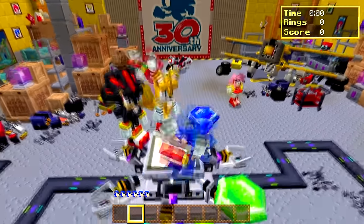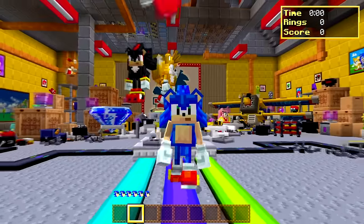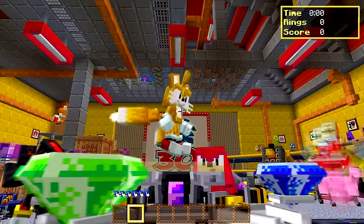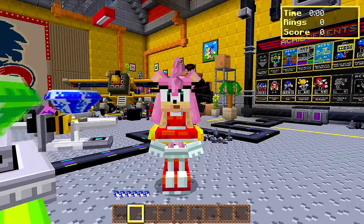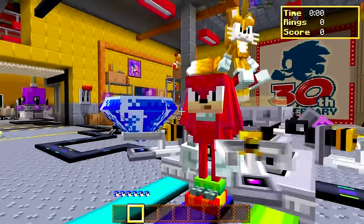Hey guys, what's going on, it's your boy Sonic and welcome back to another episode of Minecraft Sonic DLC. I am here with all my friends — say what's up guys! Look at Tails, he's busting a move. You look absolutely ridiculous. Shadow, do not say that. He does though. Hey Sonic! Oh my goodness Amy, what are you doing? You just broke both your legs!